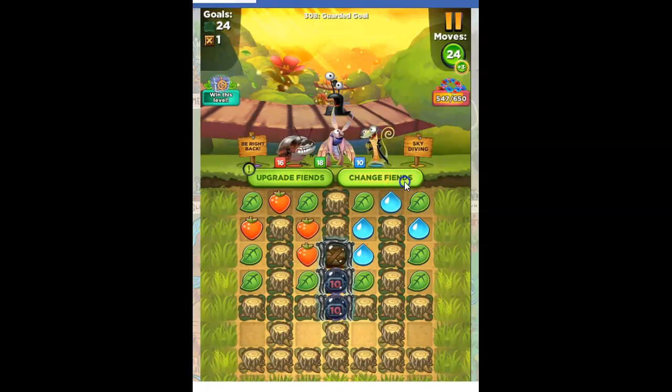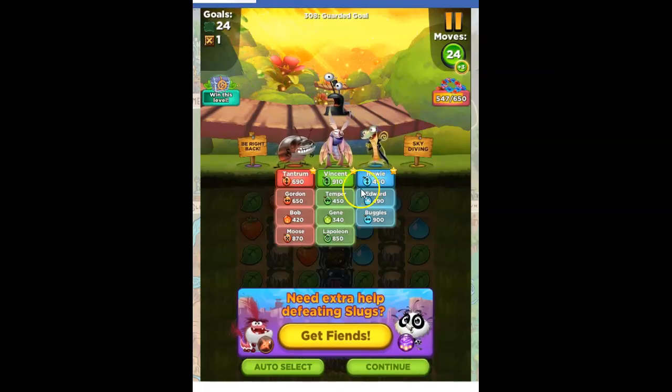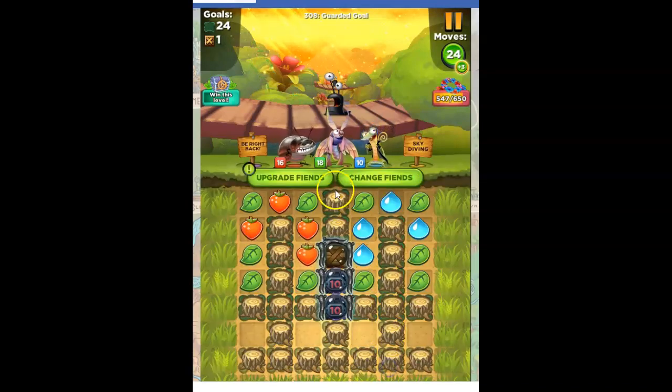Let's check and see who does what here. So we've got Tantrum, Vincent, and Howie. All of them have these verticals, which probably means we're going to need those verticals. We're going to have to get over here — actually we're going to have to get under to do it, because over doesn't work. It doesn't go through the fence.